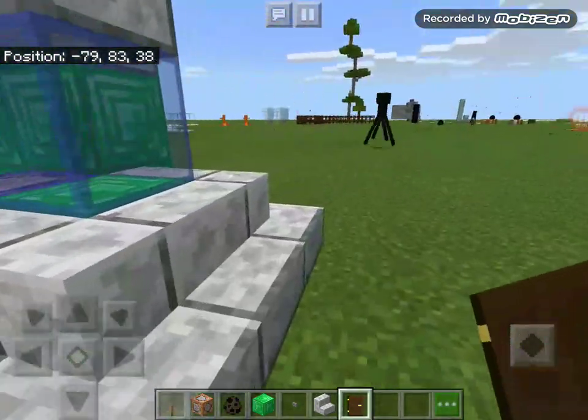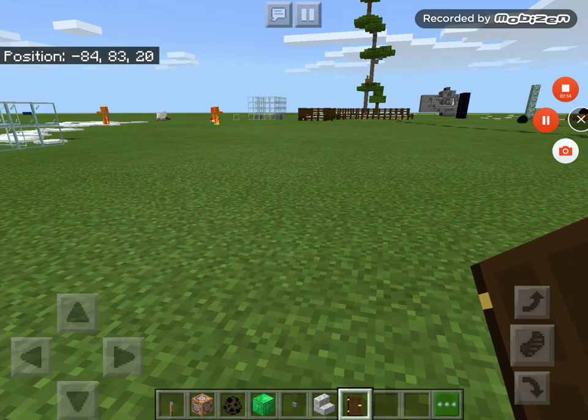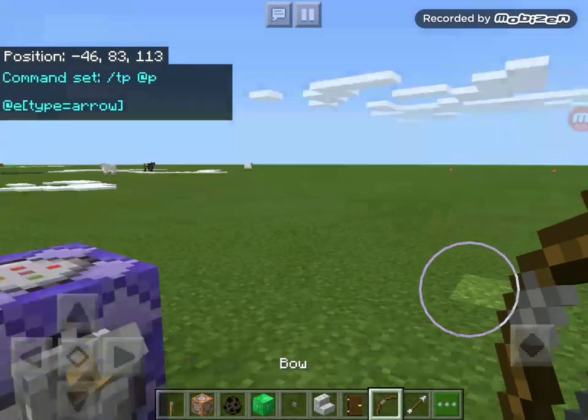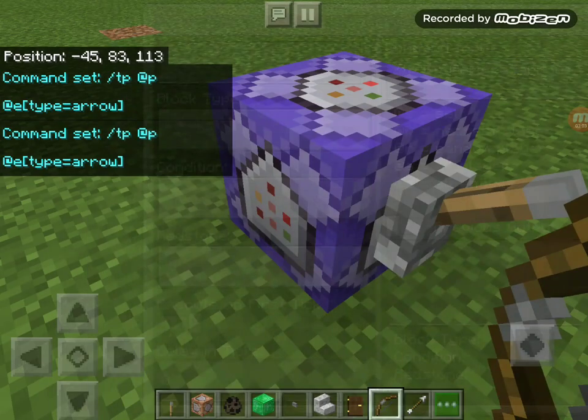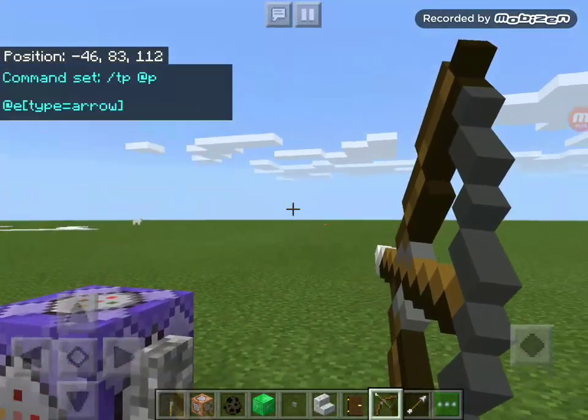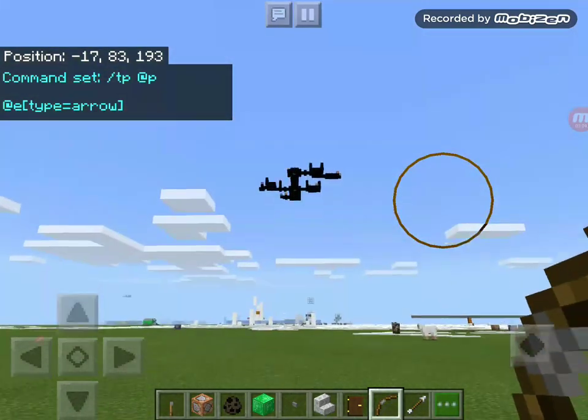As a bonus, I'm going to teach you a second command. It's: /tp @p @e[type=arrow] — it's basically a grappling hook. Watch. Pew! That was awesome, wasn't it?